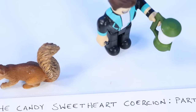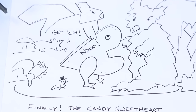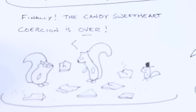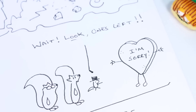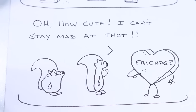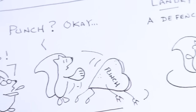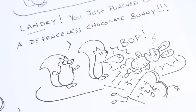While the fire's going, let's tell some campsite stories. The Candy Sweetheart Coercion Part 10 — get him! As all the squirrels attack the giant Candy Sweetheart T-Rex and smash them to pieces. Finally the Candy Sweetheart Coercion is over. Wait — look, one's left, yells Tiny Chipmunk. Oh, how cute — I can't stay mad at that. Friends? Yes, let's be friends. Hug. Punch? Landry, you just punched out a defenseless chocolate bunny. The End. Question mark.